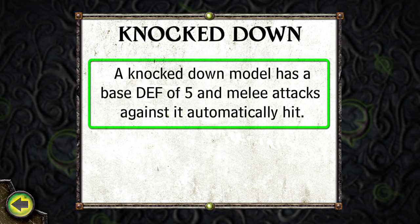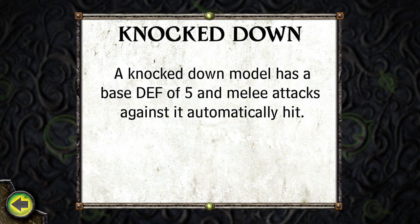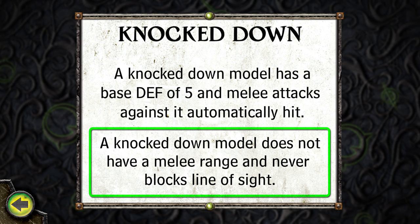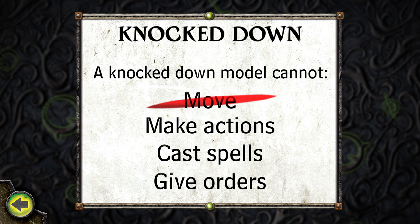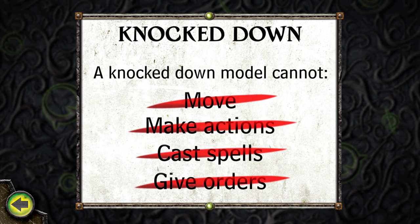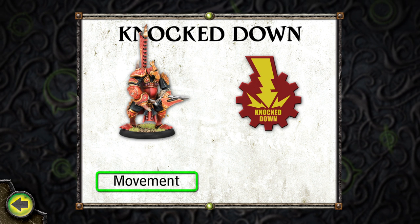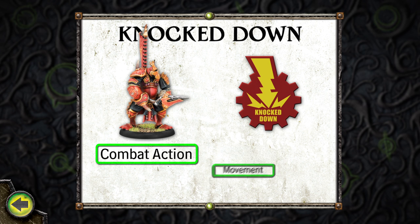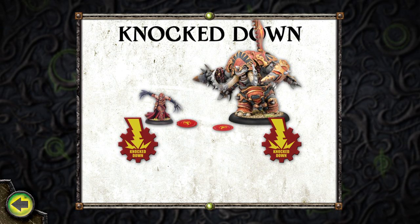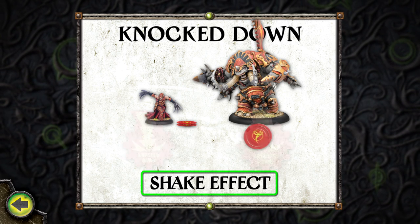A Knocked Down model has a base defense of five, and melee attacks against it automatically hit. A Knocked Down model does not have a melee range and never blocks line of sight. A Knocked Down model cannot move, make actions, cast spells, or give orders. During its activation, a Knocked Down model can forfeit either its movement or its action to stand up. Additionally, a Warbeast can be forced, or a Warlock can spend one Fury Point during the control phase to shake Knocked Down and immediately stand up.